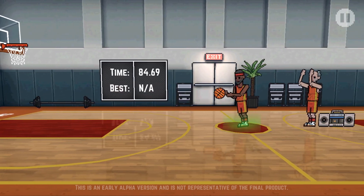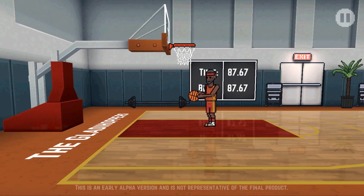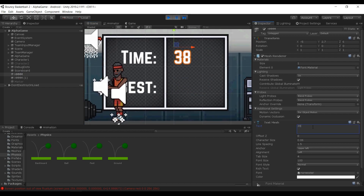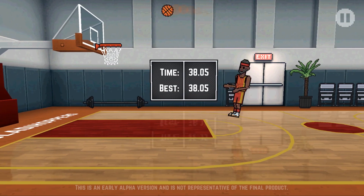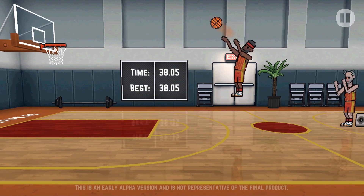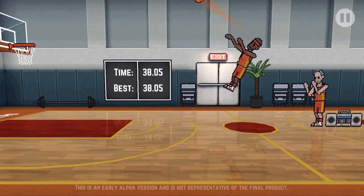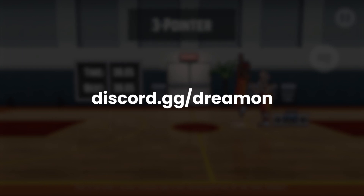Once the alpha version is released, which shouldn't be long now, you can try to beat my high score of 38.05 seconds. Also now would be a good time to suggest some more hairstyles and so on over on Discord, because I'm going to sit down and create a few more items for the player customization one day this week. The invite link is discord.gg/dreamon.